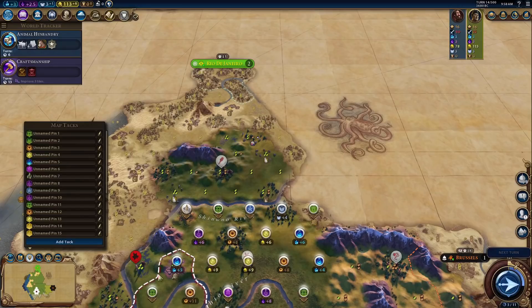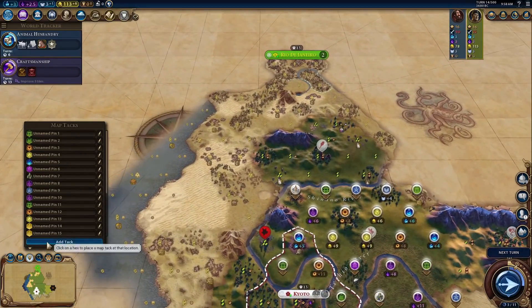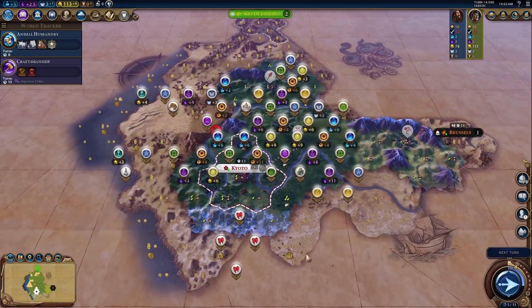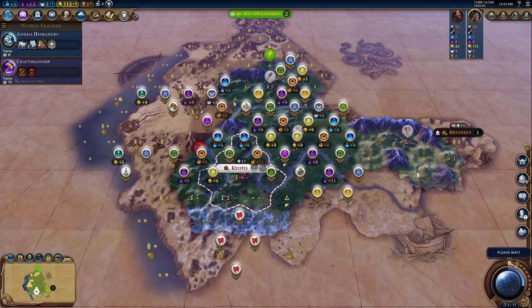I don't think I have enough pins, but we might as well get started on the Petra City to the west. Gotta get everything nice and planned out. Very nice. Here we are now — so much later that the old narrator got tired of waiting and they had to hire a new one. I think this might be enough pins for now, not too sure though. I guess that's fine, we'll make more later.